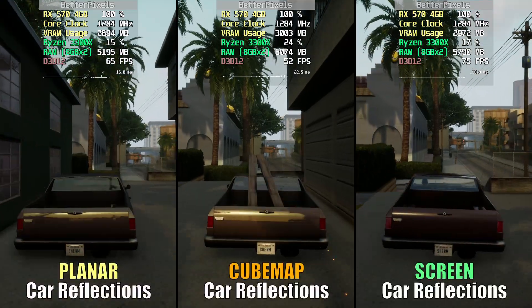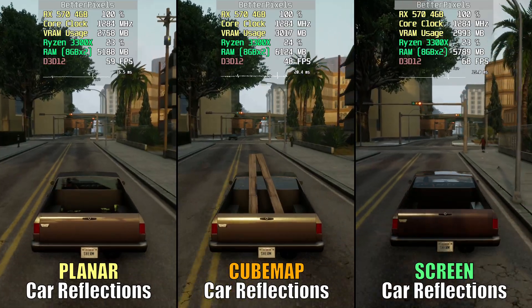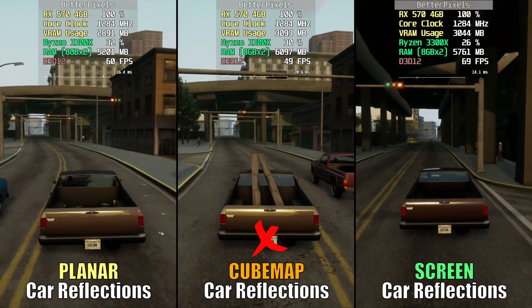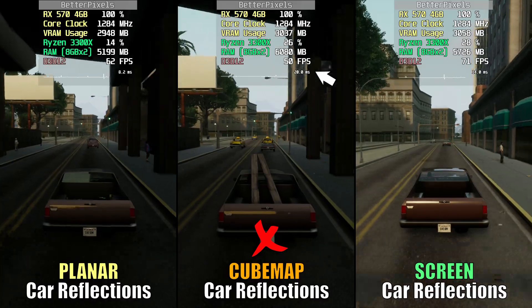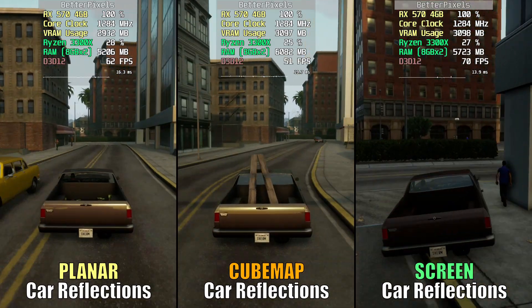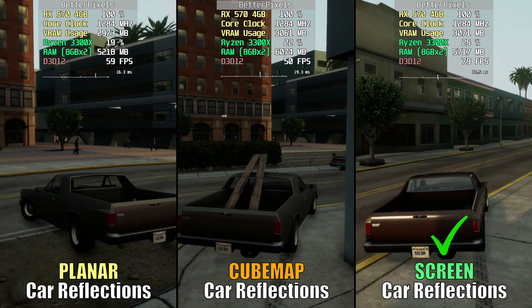Car Reflections is perhaps the most important setting to change, as it alone can affect the overall playability of the game — it's that bad. Cubemap is the worst out of the four settings, with random FPS drops all over the place. It's clearly broken, and Rockstar should address this in a future patch. Planar is okay, but performance is still not up to par. I recommend going with the Screen setting for now, as it gives the most stable experience.